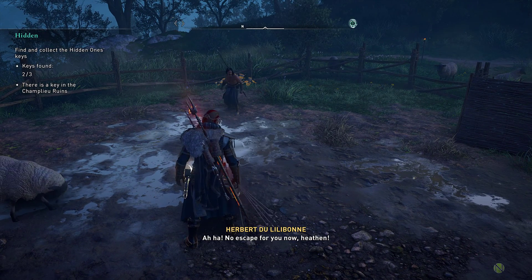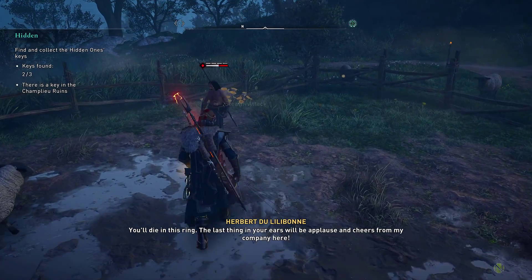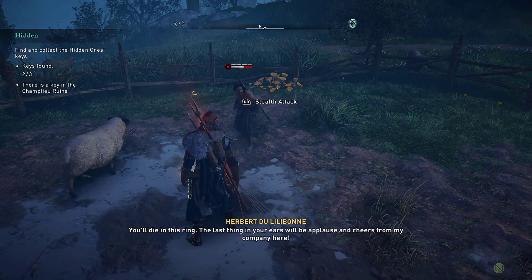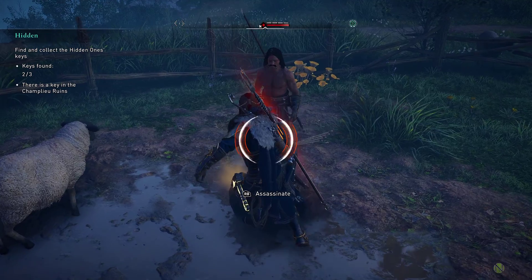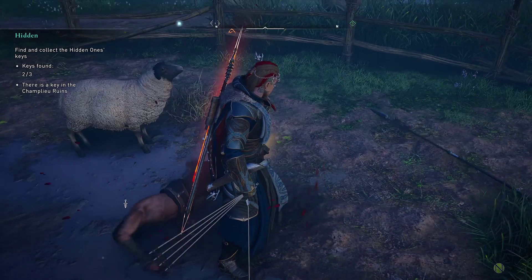In our second battle example, I'll show you something you can't normally do on bosses — use your assassination ability on them. He spends so much time talking at the beginning of this fight that you can literally just walk up to him, do a stealth attack, and as long as you time it right, you win.